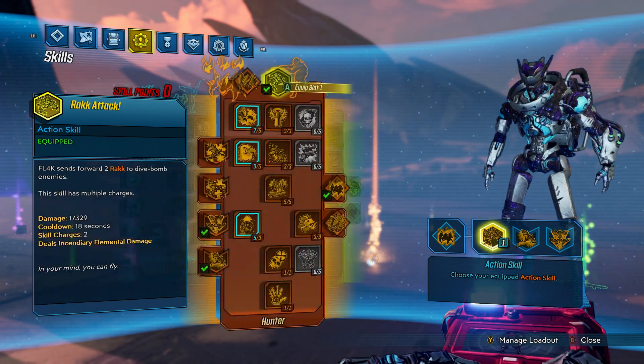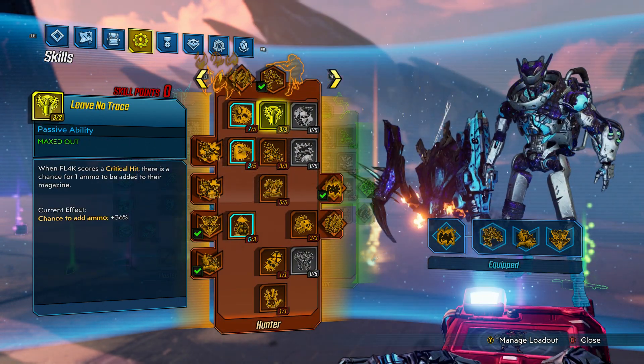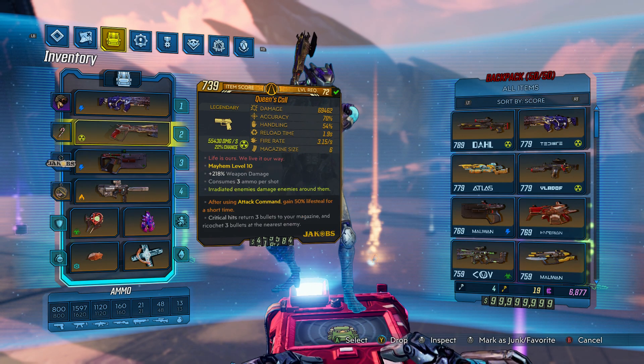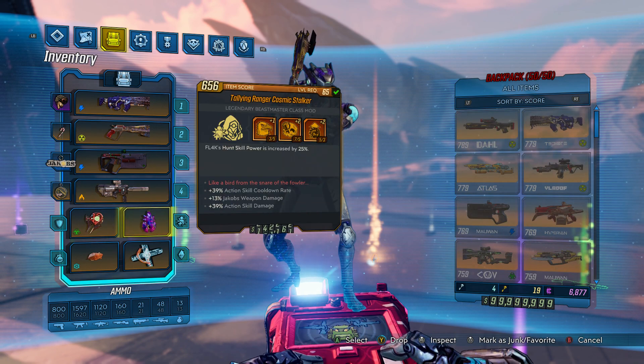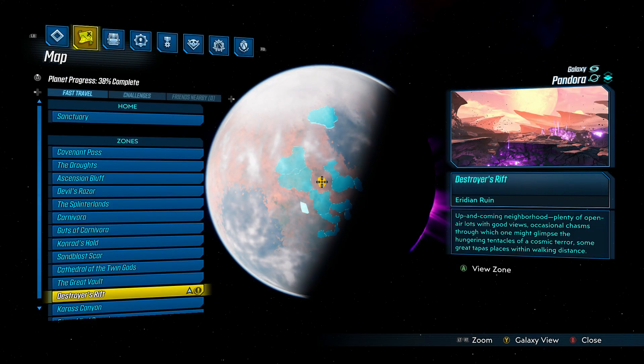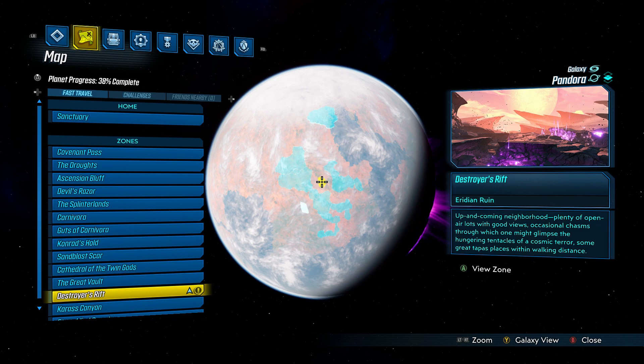In my skill tree I'm using Rack Attack and a Cosmic Stalker with action skill damage. With my Rack Attack build, I'm throwing unlimited Rack Attacks pretty much all the time. If you'd like to farm one of these for yourself, go to Pandora, go to the Destroyer's Rift, where you'll be taking on Tyreen — who unfortunately is the final boss of the game. So you're going to have to play all the way through to the end to get this weapon. It does only have a 9% drop rate.